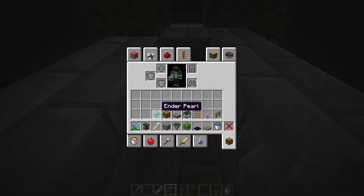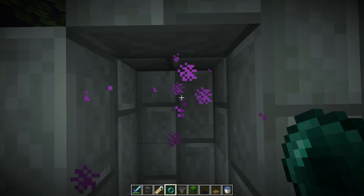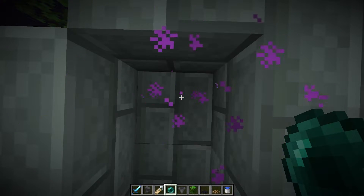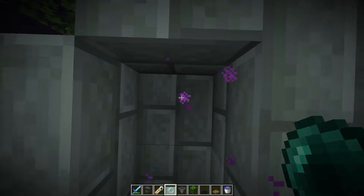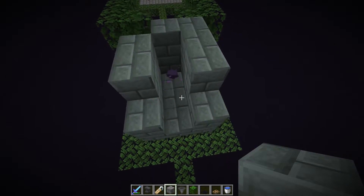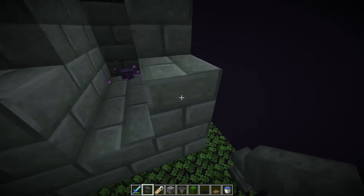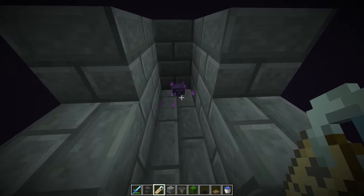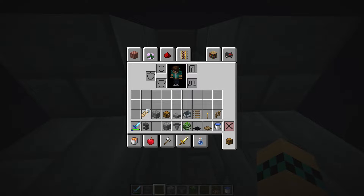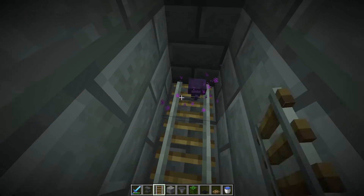Just throw a few ender pearls until you get the endermite. You can kill Endermen to get ender pearls — it's not hard to get on this island. As you can see I already got the endermite. You need to give it a name for the farm to work. Put the anvil anywhere you want, put the name tag in the first section and write anything you want as a name — I am going to write 'endermite.' After that, just right-click on the endermite with the name tag to give the name. Then put the normal rails on the stone bricks and use a minecart to get the endermite inside it.